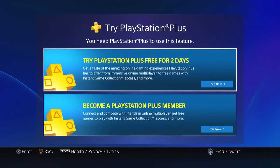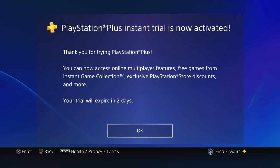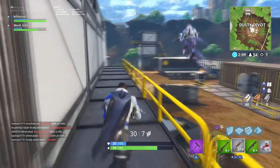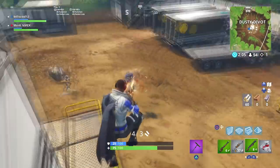Once you get to your Settings, go all the way down to Application Saved Data Management. Once you go there, it should say Save Data in Online Storage or something like that. When you click there, it's going to ask you to either get PlayStation Plus for however many months, or to start a two-day trial. You want to click that two-day trial, and once you do that it should load you in and you will be able to get PlayStation Plus — and it doesn't ask you for any credit card information.